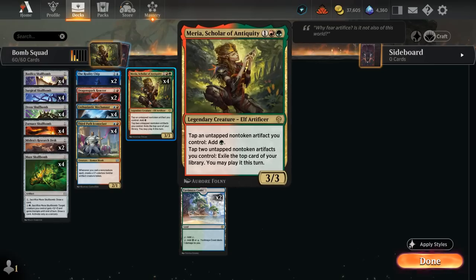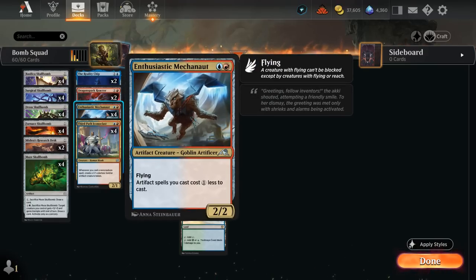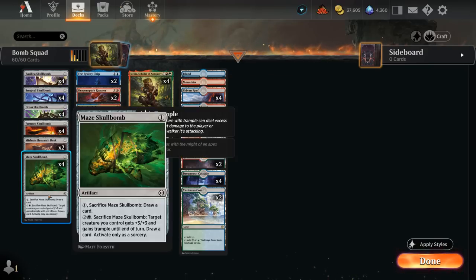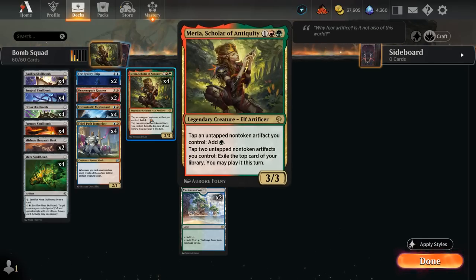We can also potentially use Myria's second ability, tapping two untapped non-token artifacts we control to exile the top card of our library and we may play it this turn. That's a way to generate card advantage and dig deeper towards our missing combo pieces, which also include the Enthusiastic Mechonauts — a 2-mana 2/2 artifact creature flyer that gives artifact spells we cast a 1-mana discount. So now we can cast all our Skull Bombs for free, which means they can actually start generating mana if we have a Myria in play.